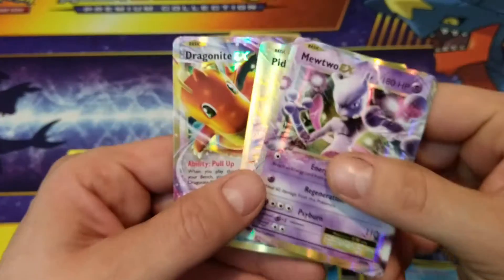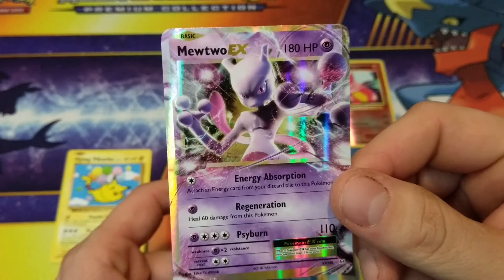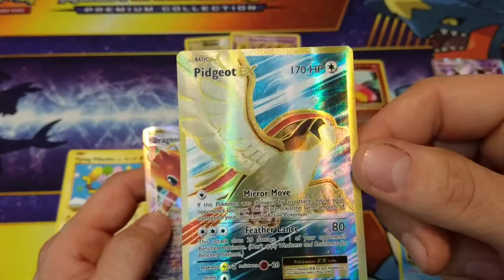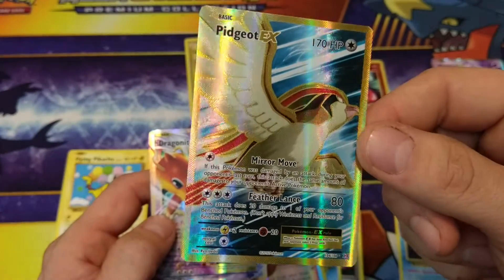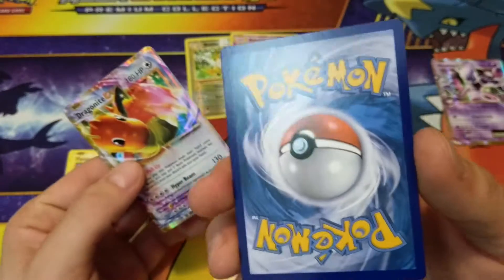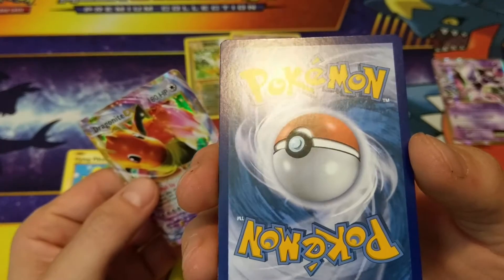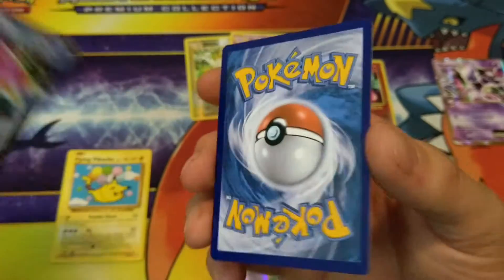That Mewtwo EX — wow, the shine on everything. Full Art Pidgeot EX, that thing is amazing. I did find someone at a card shop that does grading and stuff, so I may be taking some of the cards I have, depending on the condition of them. This one doesn't look too bad — a little bit of a dent up there, but we'll see. Dragonite EX — so three Ultra Rares.